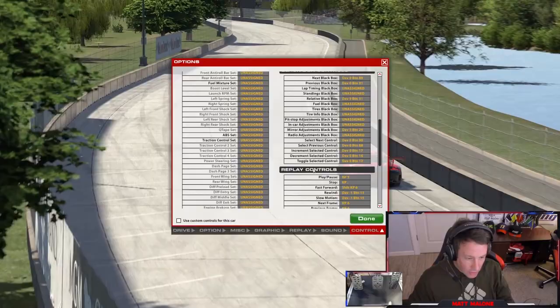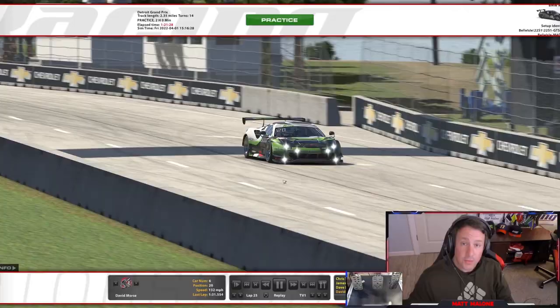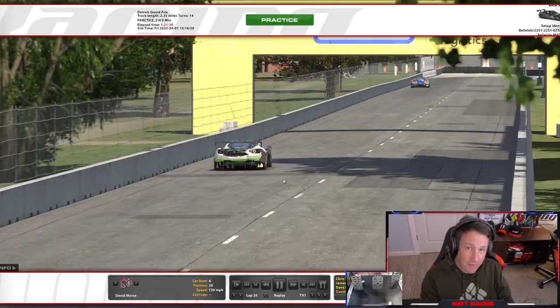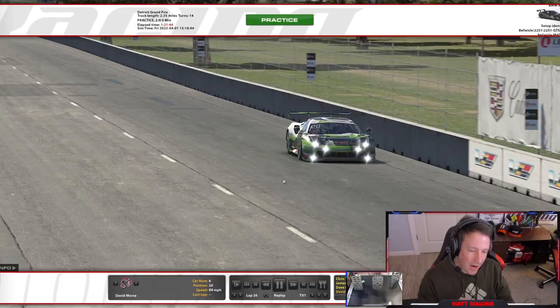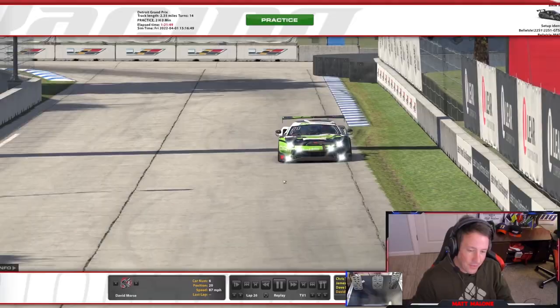My next pro tip has to do with the replay timeline. How do you jump from incident to incident — like a highlight reel? While you're in the sim, go to options, go down to controls, scroll all the way down to replay controls, and you'll see two options: next incident and previous incident. Go ahead and map those to any button you want — keyboard or on your wheel. This way you can cycle through all the accidents that happened during your race. Pro tip within the pro tip: don't spam the button. If you press it really fast and try to cycle through all the accidents quickly, it'll bug out and you won't be able to fix it. Be deliberate, go nice and slow, and you'll be able to see all the highlights — or lowlights, I guess.